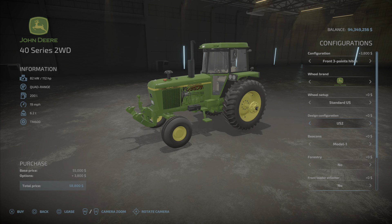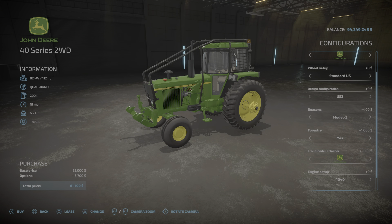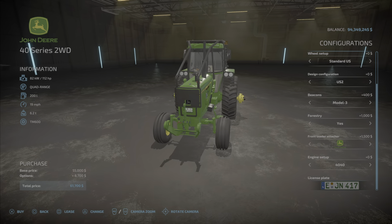US rear twins, forestry, and the wides are available there. The US and EU design versions work the same way. Beacons and forestry options are identical to the 4WD. Front loader — John Deere or Hauer. The engine setup is exactly the same; the real only difference was the tires, because of two-wheel drive instead of four-wheel drive.